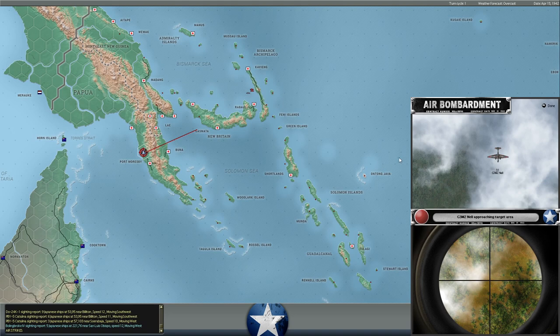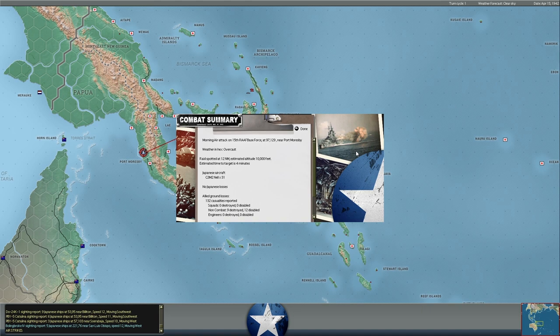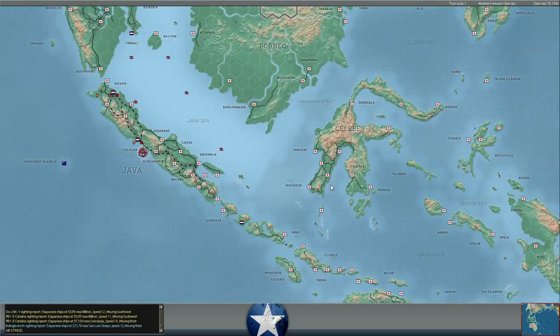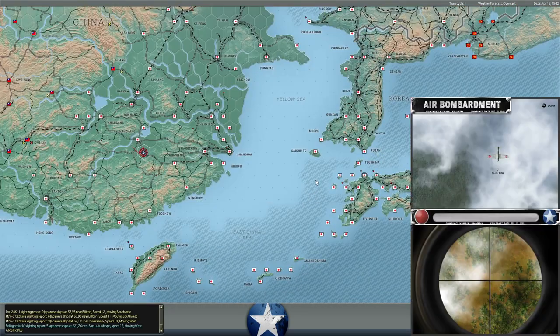31 Japanese Nells flying out of Rabaul, hitting troops north of Moresby. I thought we had everybody out of there, but there might be some support troops left. It looks like 132 casualties — they're all non-combatant squads, so I'm guessing those are support troops, all completely out of supply and in the process of wasting away.